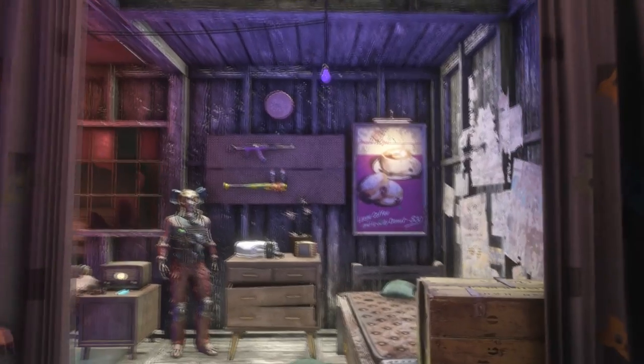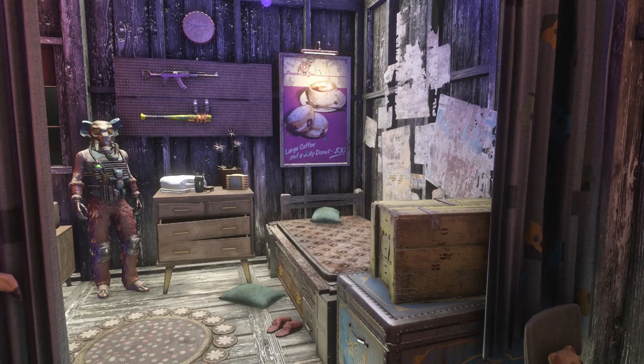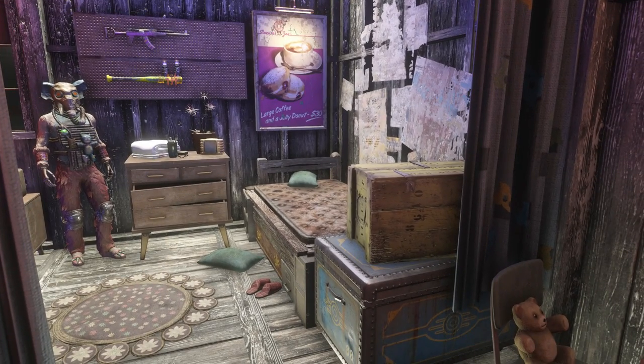Behind those curtains is the homeowner's bedroom, and one of my favorite details in here would have to be the Vault-Tec suitcase, which kind of goes to show that maybe whoever lives here traveled all the way to Vault 88 to steal it. Now that I think about it, we're in a vault right now so he could have just gotten it here, but personally I think the Vault 88 angle has a bit more history behind it and fits the theme that these guys are raiders after all.